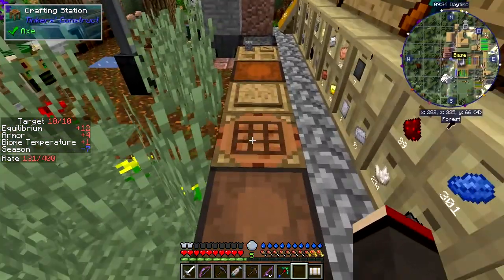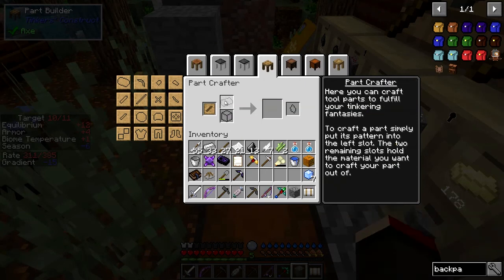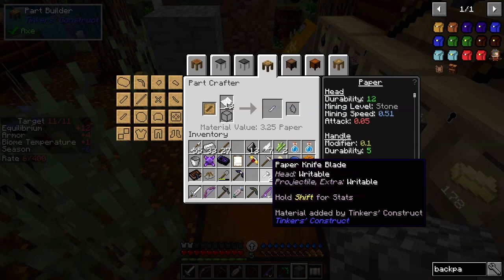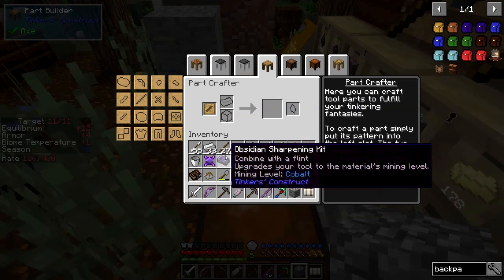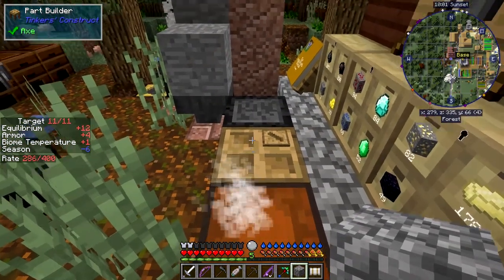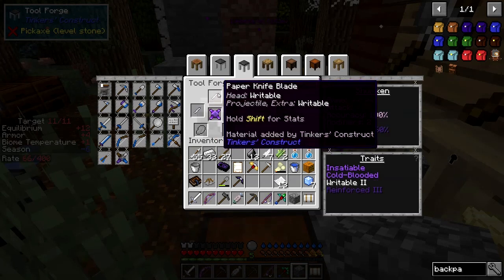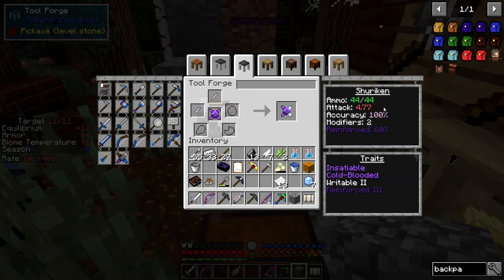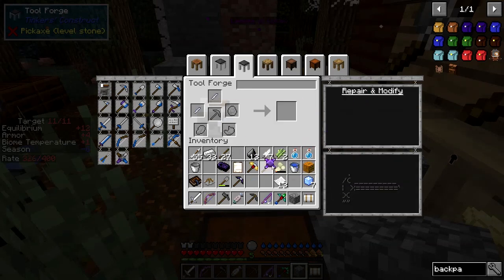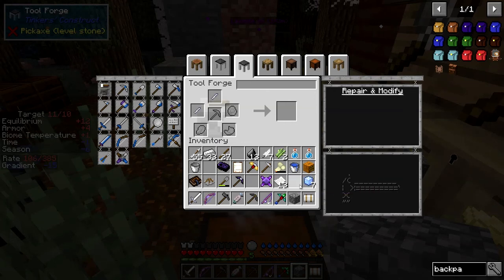I've got two backpacks anyway. For Mob Grinding Utilities - I wanted to look at my shuriken first. I'll remove this and put some paper in with two knife blades. With my shuriken here, I've only got Reinforced 3. I want to make this Reinforced 5 and then have unlimited ammo. At the moment we've got 7.8 attack damage. If I put paper on here it reduces the attack damage by 4.7. I think I'll leave it for the time being, but the idea is to put the two reinforcements on to get Unbreakable, then you've got unlimited ammo.